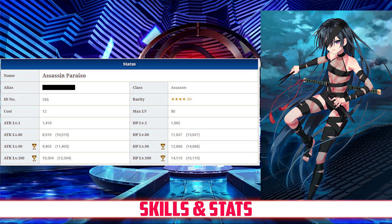Compared to 4-stars as a whole, she stacks up the same: above average HP, although not top tier, and abysmally low attack. Assassin Paraiso's stats overall are defensive, but very poor, as her attack is comparable to some 3-stars while her HP is not high enough to compensate for it.